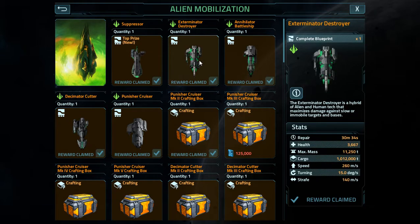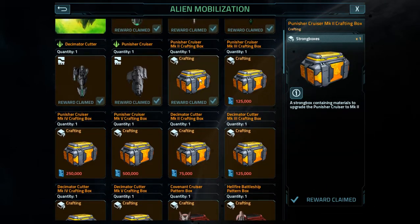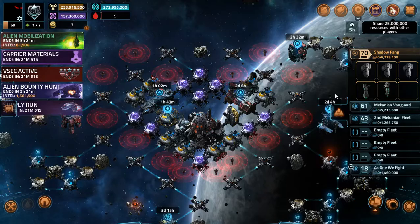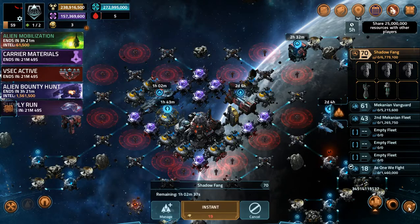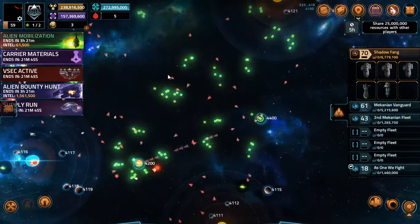Especially for the decimator cutter, the annihilator battleship, and the exterminator destroyer - that's the one I'm waiting for. I want the exterminator destroyer's pattern boxes. But we're not getting them, we're just getting more of this garbage - stuff we can already loot from bases. Remember the alien bases? They're usually out here, except they're not here during the mobilization anymore.